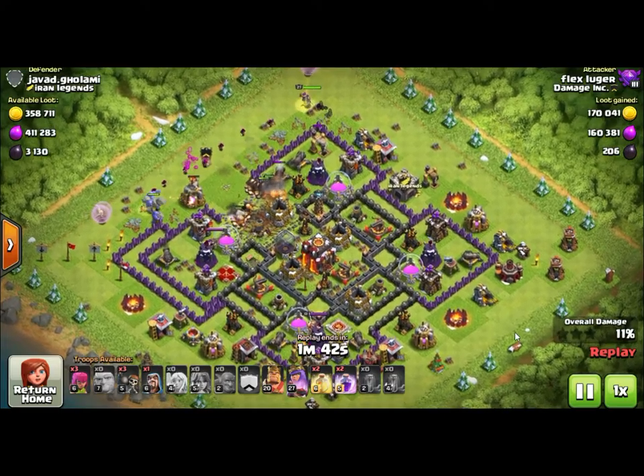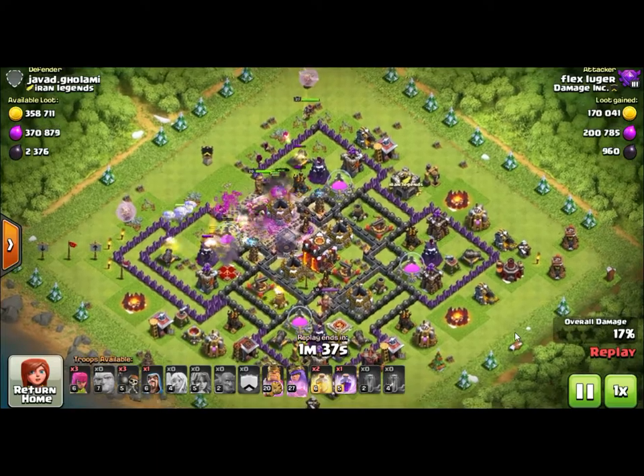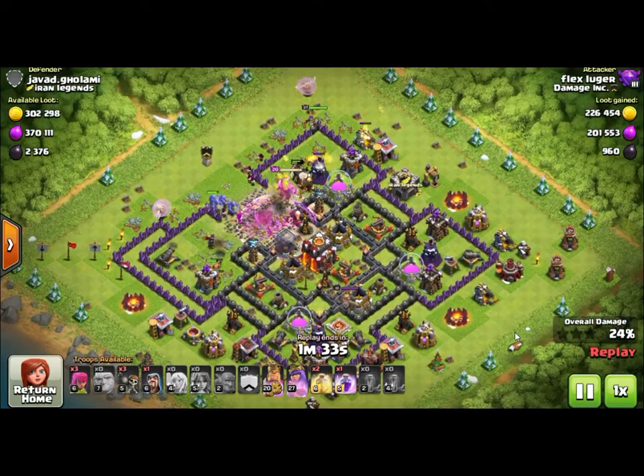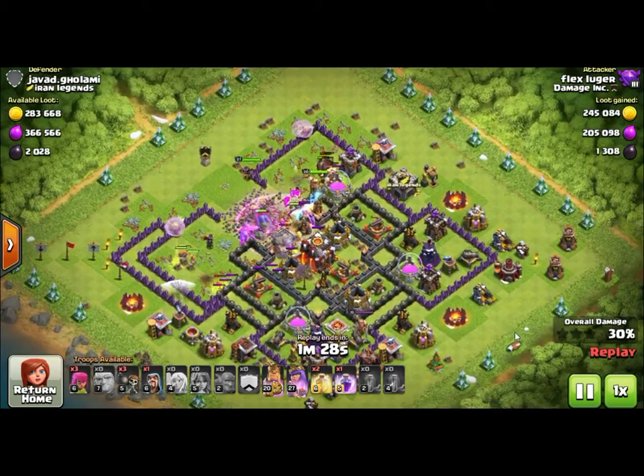As it stands right now, most people will put three, sometimes four healers on a group of troops, and that's about as effective as you're going to get. In this attack right here, done by Flex, he was using two separate walks — the queen walk, which started off in the top right of the screen, and also a bowler walk.